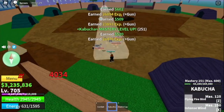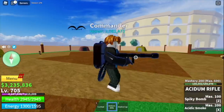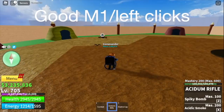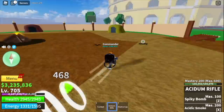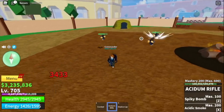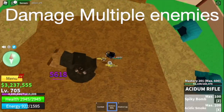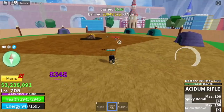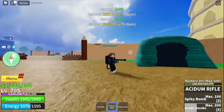Next up, our final gun — the Acidium Rifle. I call this gun the Jet Pack; it looks cool. For the M1, it has good left clicks — tick damage of 1,700. Really, really good. The reload is not that long and the range is not that short. For the skills, both the Spiky Bomb and the Acidic Smoke can damage multiple enemies. Compared to the Cannon — good M1 but bad skills — the damage of the skills of this gun is really, really good.